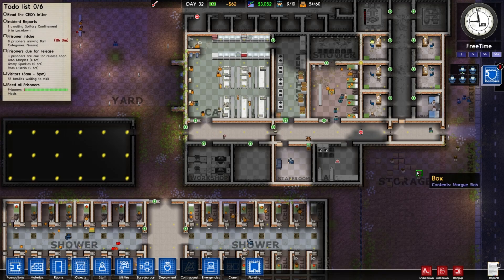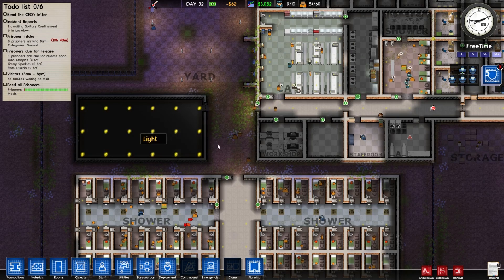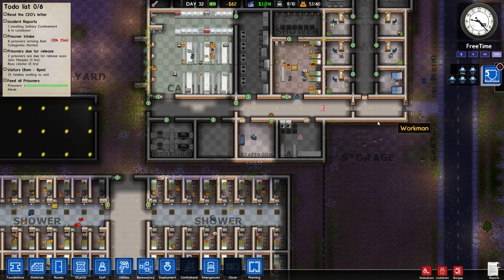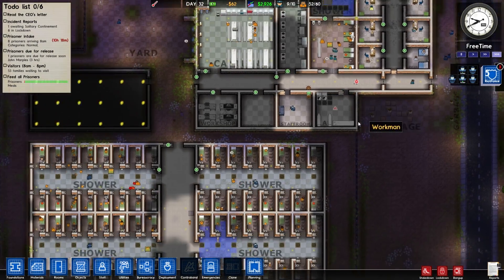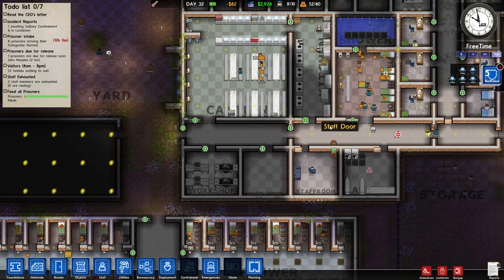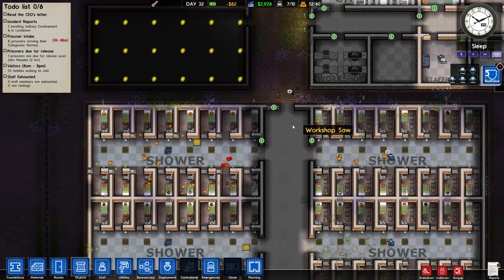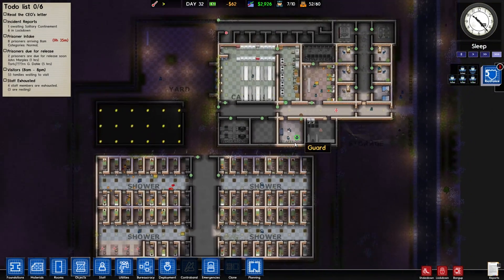We may even be able to reopen a visitor's room. If we can get this workshop on the go, then we could even build a room where visitors go in from one door and the prisoners go in from another door — that could be quite cool. The prison's looking really clean as well — there's been no rioting. This is amazing. This is possibly the most boring episode ever because there's just no fighting at all.